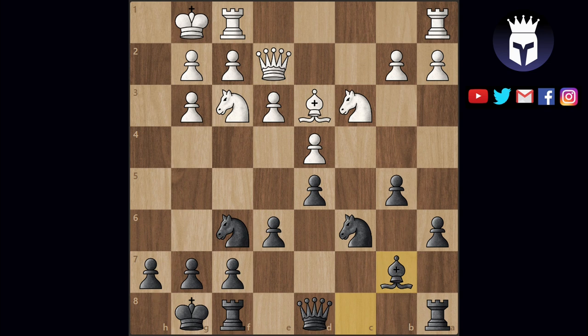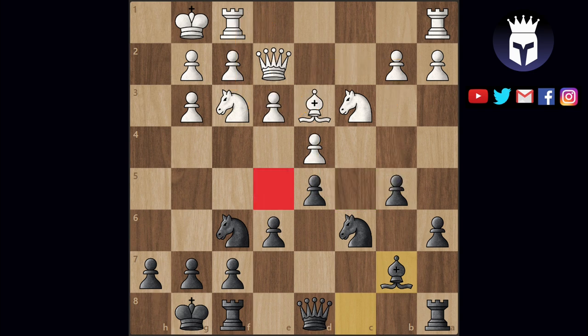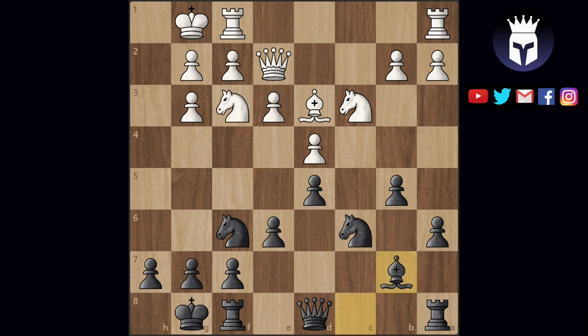So knight e5 is not that great, but how about the outpost on c5? Can white occupy it somehow with a piece? A maneuver with the knight via d2 is too time consuming in this dynamic position. Sometimes if the position is closed then lengthy maneuvers like these are good, but here it is more important to keep an eye on the center because the position can change very quickly. After the knight moves from f3, black can play e5 with good prospects. If white takes on e5 then there's no outpost anymore on c5. The other knight could potentially jump to c5 via e4 or a4 but that doesn't seem possible at the moment since both squares are guarded by black pawns.